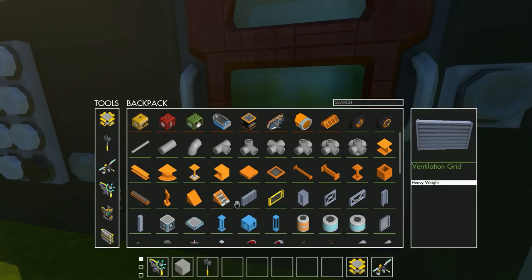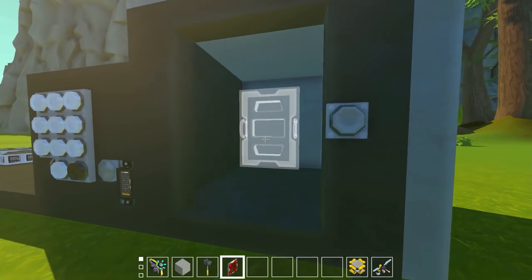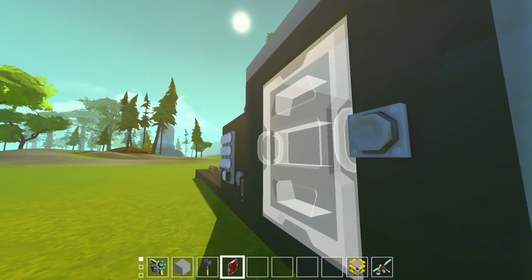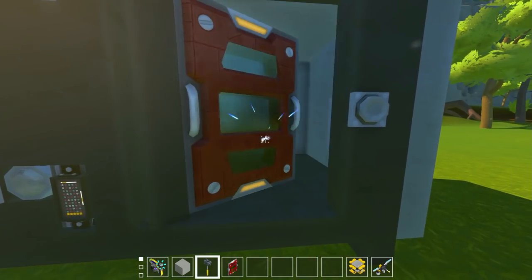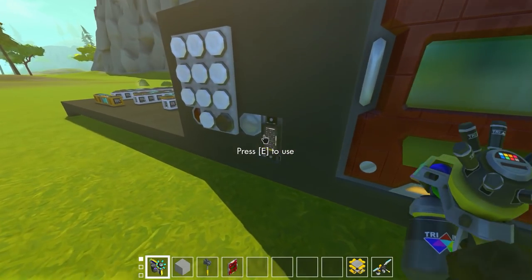Now the nice thing about Scrap Mechanic is we can do things like install locks on doors, and there's really no way for anybody to get into our area once we've installed a door and put a lock on it. It's really quite impossible for someone to do anything that would allow them to get into the house.